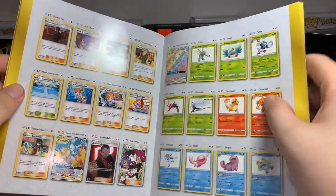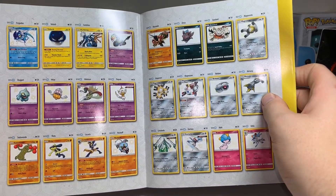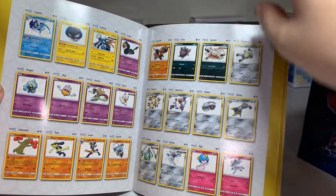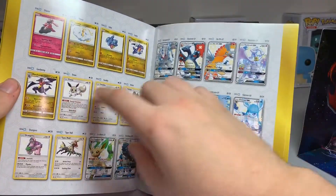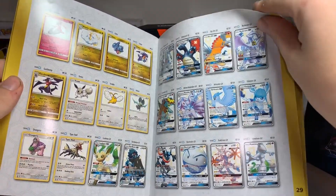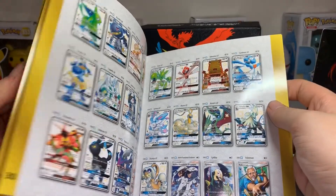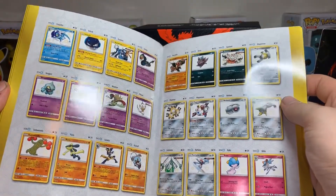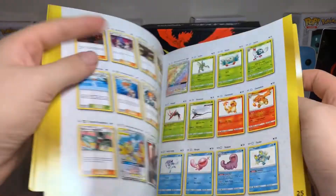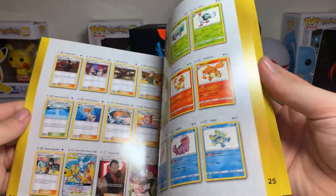So far the only shinies I've gotten from this set are — let me show you the pictures in here because I don't have them right beside me. I have shiny Ralts, shiny Eevee, shiny Mewtwo, and Lucario. I'm not entirely sure if I have any others at the moment. Go check out my video I uploaded on opening the tins.